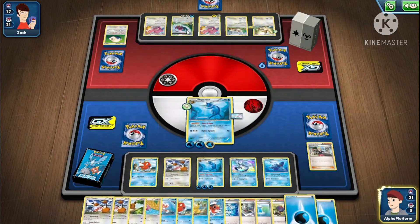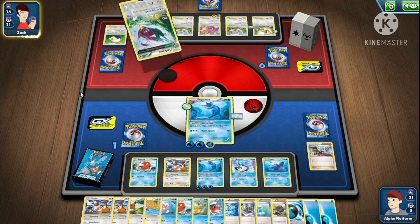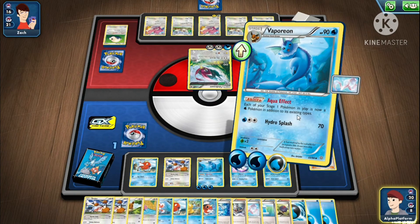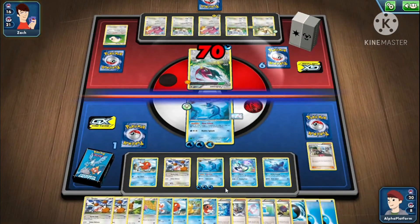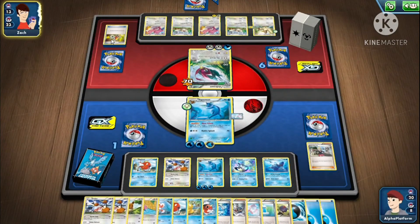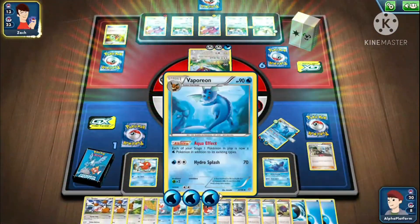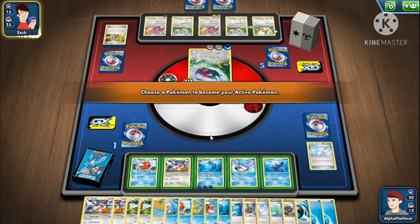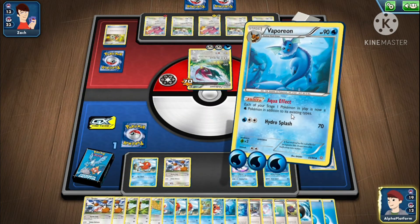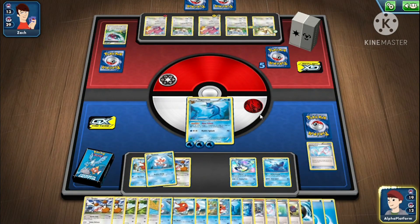They're going to promote the Unfezant — told you. They're going to flip tails on this — told you. That's how you win. Hydro Splash. Even if they don't knock this Vaporeon out, we have a second Vaporeon all powered up. We just promote the second Vaporeon and just keep Hydro Splashing. Just keep going through all of this — done.